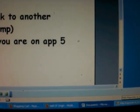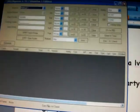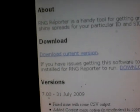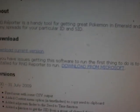Head west to Route 225. Once you're in the grass, make sure you have RNG Reporter open. If you don't have RNG Reporter, I highly recommend checking the description link. It should take you to a download page — just download the current version, and then take out the RNG Reporter.